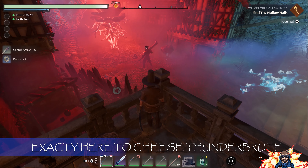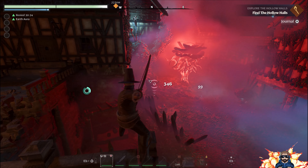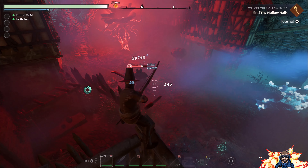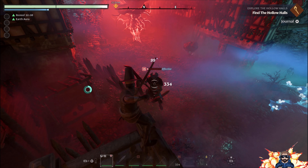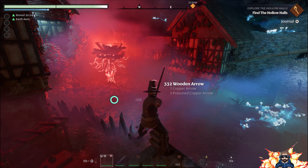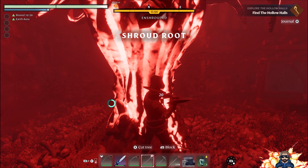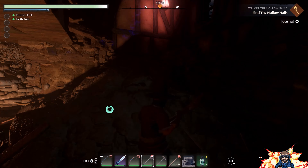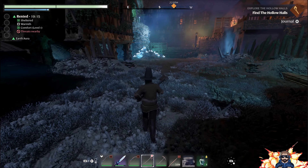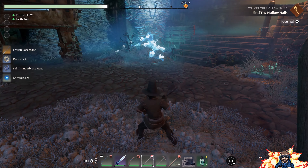We've got to find a way to keep this guy triggered but also take him out at the same time. That'll take the enshrouded off this section, which is good. Now before we go crazy and search everywhere else, let's make sure we get our Fell Thunderbrute head.